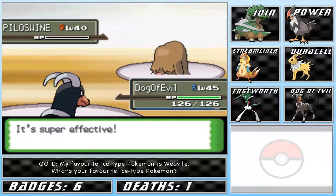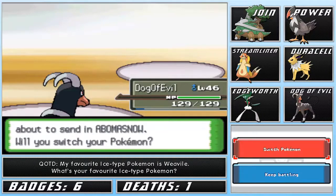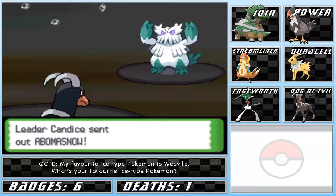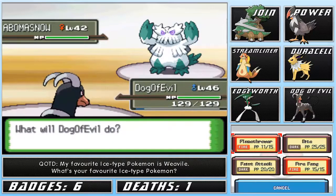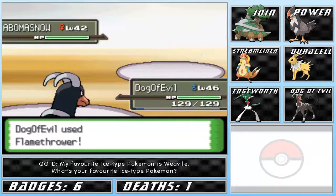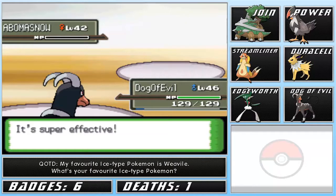I think she's going to send out her Abomasnow next, which is quite bad because even though Abomasnow is four times weak to fire, what it wants to do is set up hail through Snow Warning. So yeah, it's going to hail. Unfortunately her Frostlass has Snowcloak, which will raise evasion in hail. But thankfully we do have Feint Attack. I don't know if that's going to deal enough damage to two-hit KO or even three-hit KO her Frostlass. We'll have to see about that.